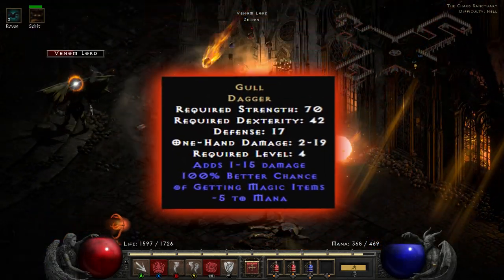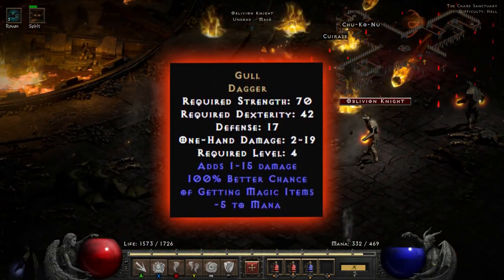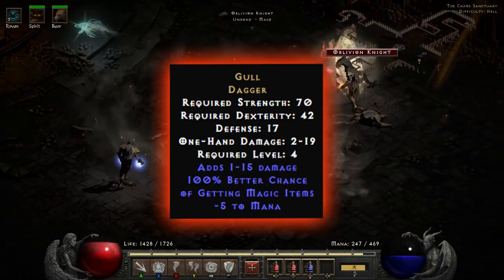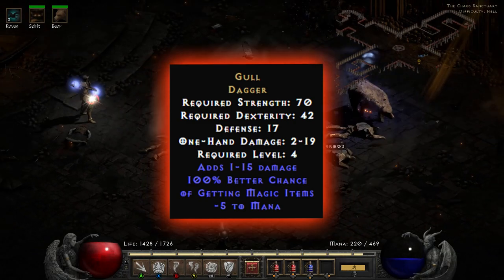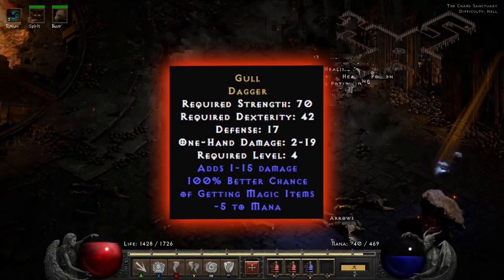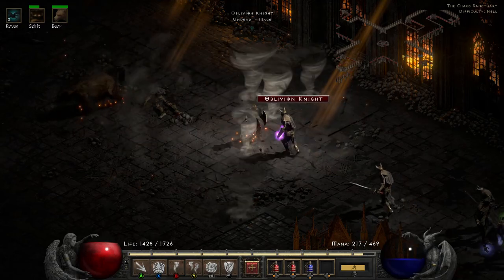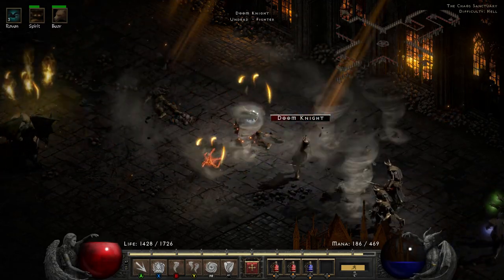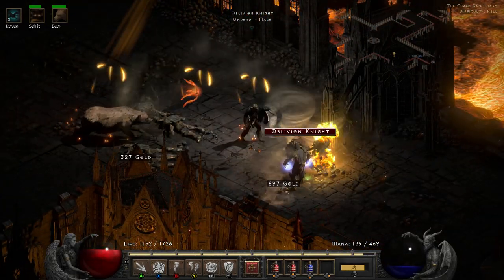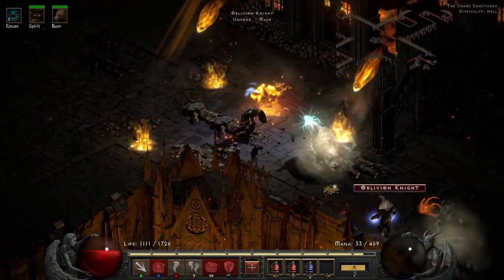The Gold Dagger adds 1 to 15 damage, 100% better chance of getting magic items, and minus 5 to mana, so you'll want something to make up for that mana. It is definitely not the strongest piece of gear in the world, but it's one of the easiest to obtain — if you've got an end game character with enough gold, you can gamble this one quite easily. The Gold Dagger is only level 6, meaning with the right tactics you can quite easily get this, even though it will, as with everything in the game, take a little bit of RNG.